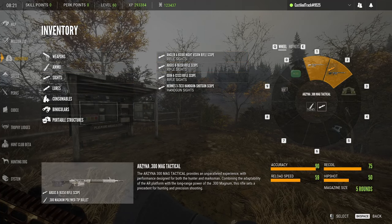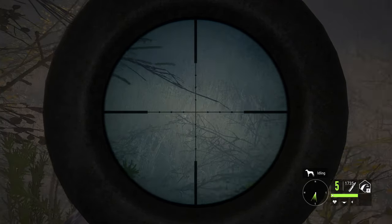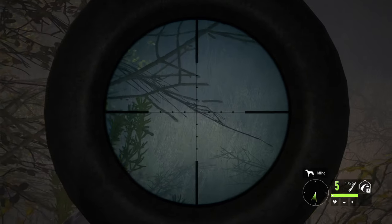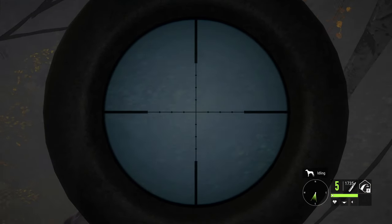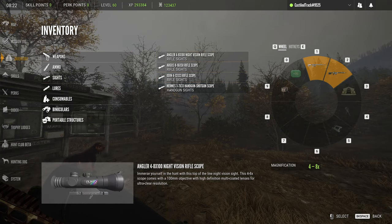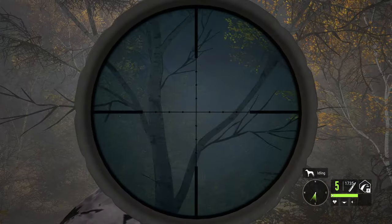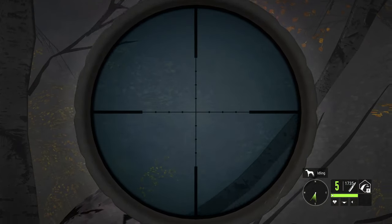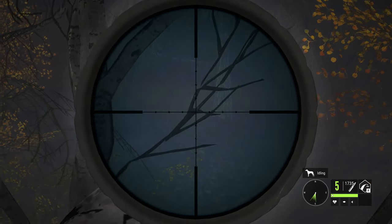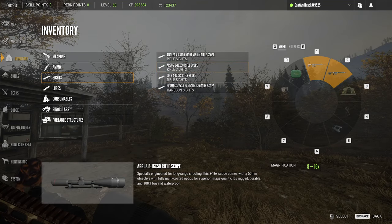We're gonna go ahead and take a look at the old scope that we've had for a while. It's definitely not as thin on the sides as the new scopes. So we're gonna go ahead and take the new scope out — this is it all the way zoomed in. As you can see it's definitely a lot thinner on the sides, so that's a good thing they made with the new scopes.